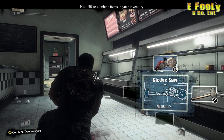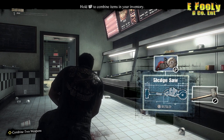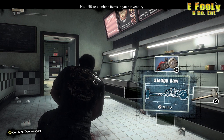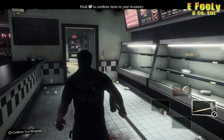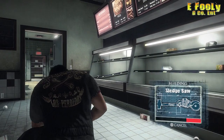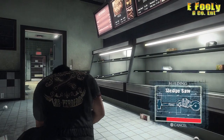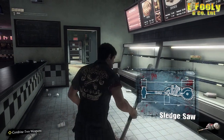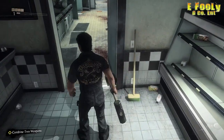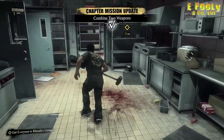Y'all tell me what y'all think. This one right here, we're gonna do the sledge saw. What I really like about this one in this game — you don't have to find a workbench. If you have two of the items that go together, all you have to do is go in your inventory, hit RB, and then it's gonna tell you to combine, and there you go. You're gonna get the weapon of the two items you have in your inventory.